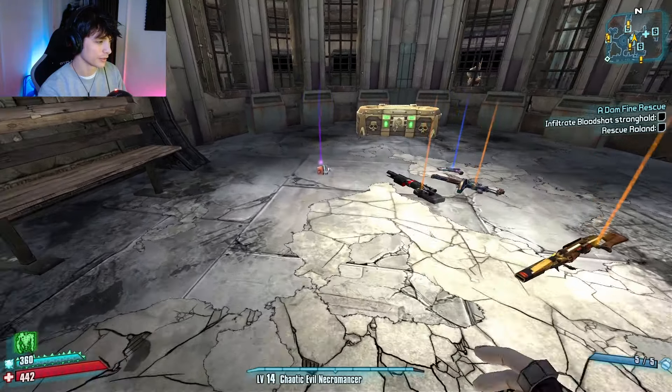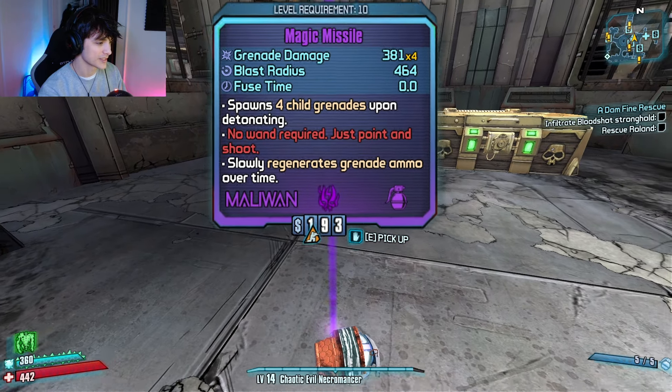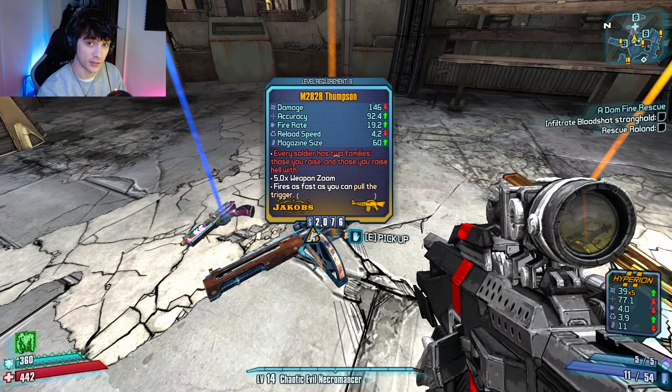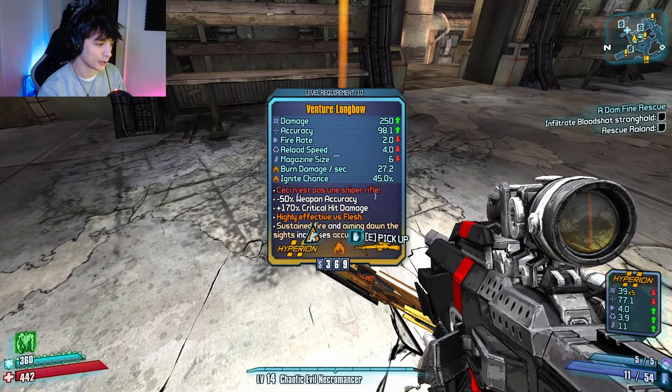Alrighty, so last episode we ended up getting a few good drops. We got the Magic Missile from one of the assassins, we got a Conference Call from the Eternal Flame quest, we got a Thumper from Scorch, we got a Grog Nozzle from Zed, and we got a Longbow from Tannis.